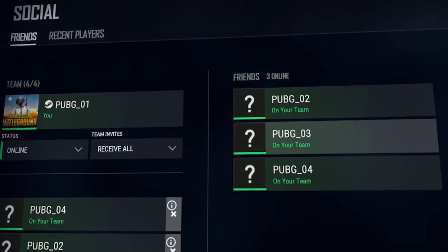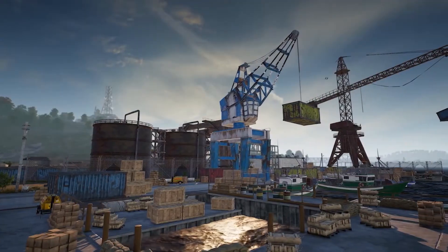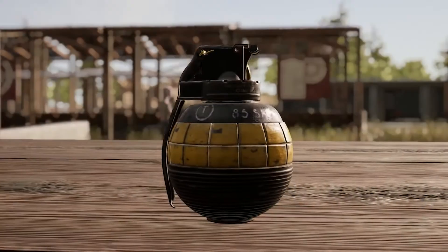We've also revamped the social screen, added two new Sennok areas to Team Deathmatch, reduced instances of hitching and improved performance, and added the decoy grenade to Karakin and training mode.